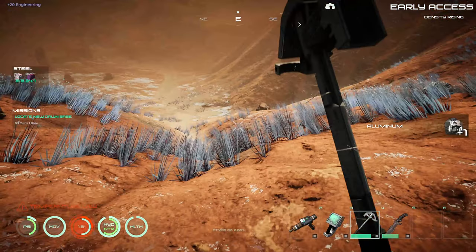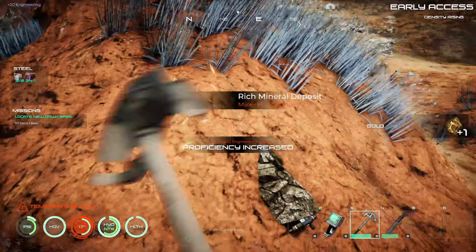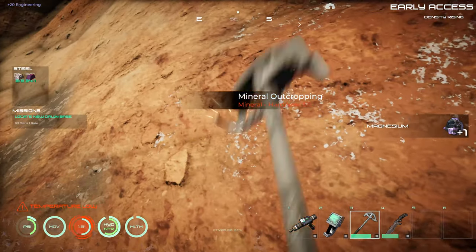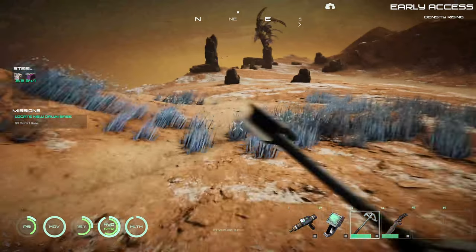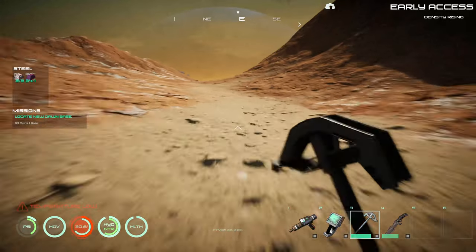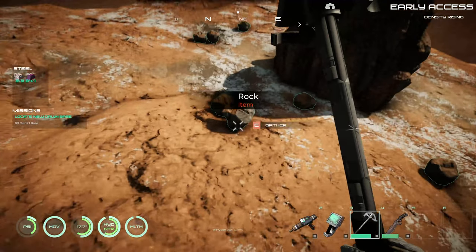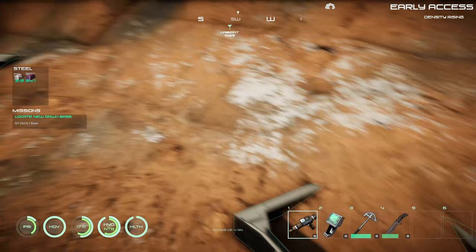Looks like there's another one just down the way there. Some copper — that's good. I'm not coming across, like, in the older version there was more crashed shuttle things and different things crashed from space — satellites and odds and ends like that. I'm not seeing any of those around the map. There are a lot of rocks around; I wonder if there's new stuff we can build with them. I just don't really want to take up the space right now.